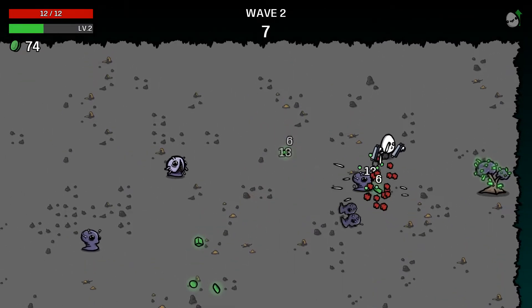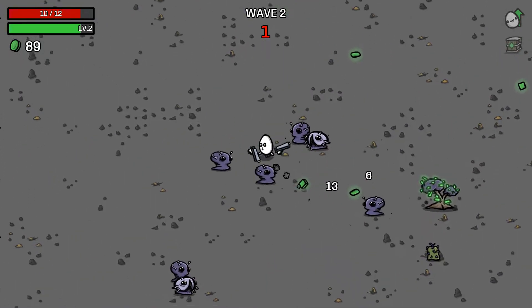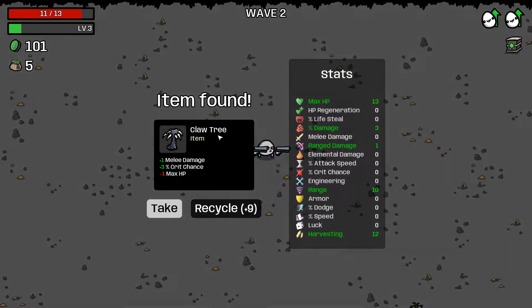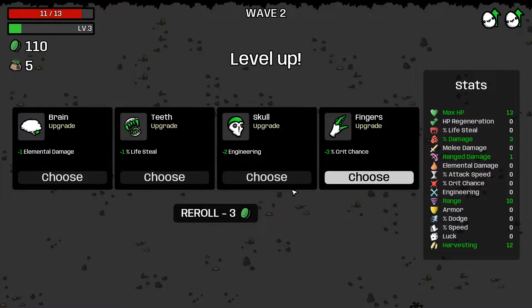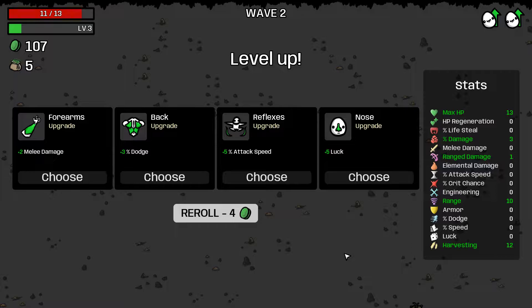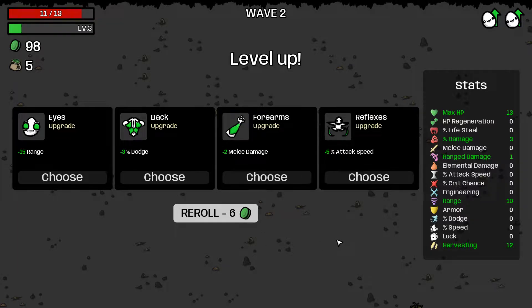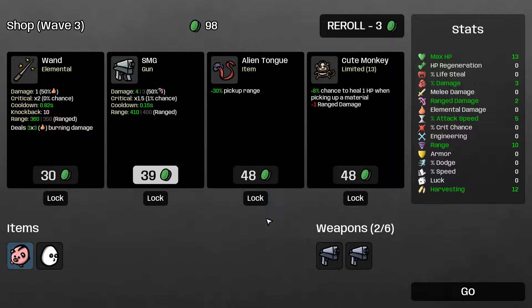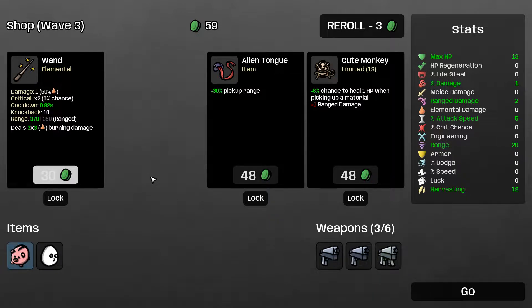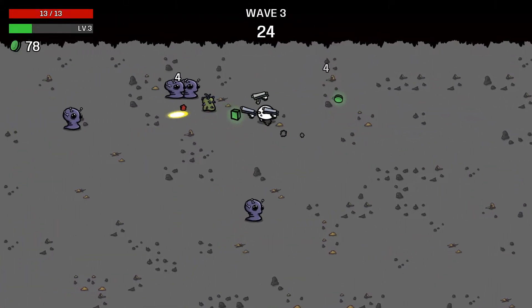Lucky tree — grab those materials, 101 that wave, that's pretty good. This doesn't help us at all since we're not doing melee. Hoping for some harvesting, but not liking any of these options. Taking some attack speed and range damage — we do need more range damage. There's the SMG we want, going with that.